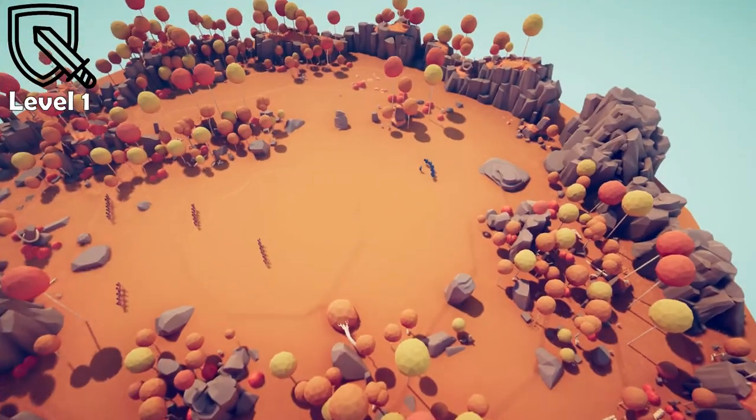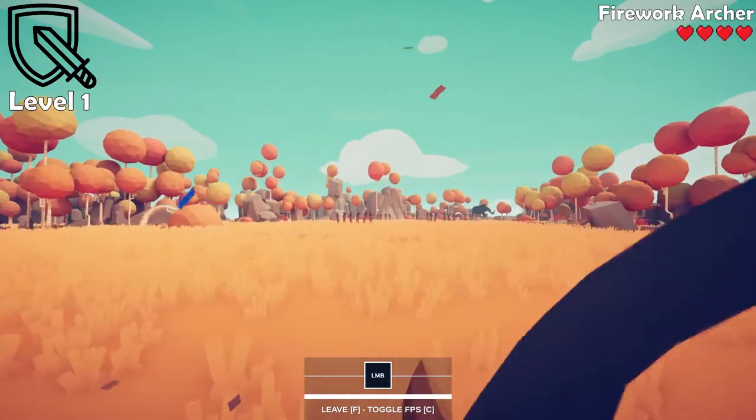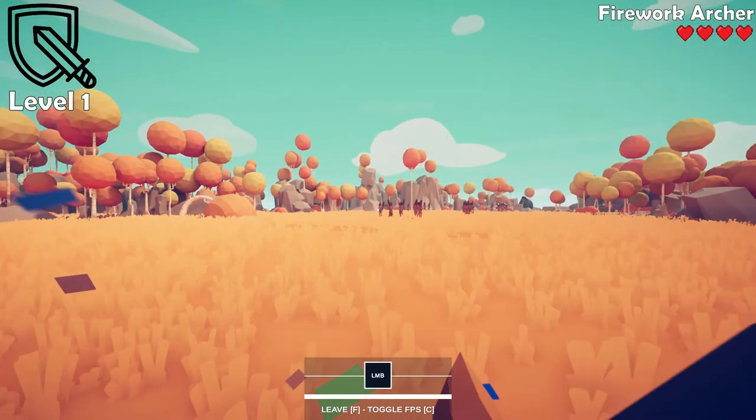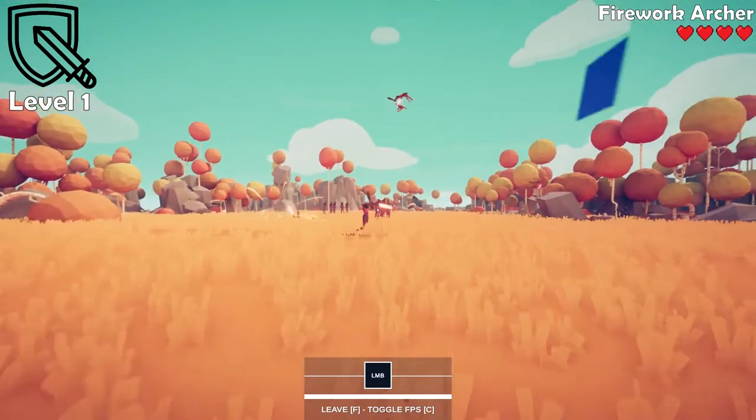Pause it real quick, take control of our Firework Archer. First person mode, of course. All right, let's start taking them out. We've got to be real precise here. There we go, this is our first group of cavemen.